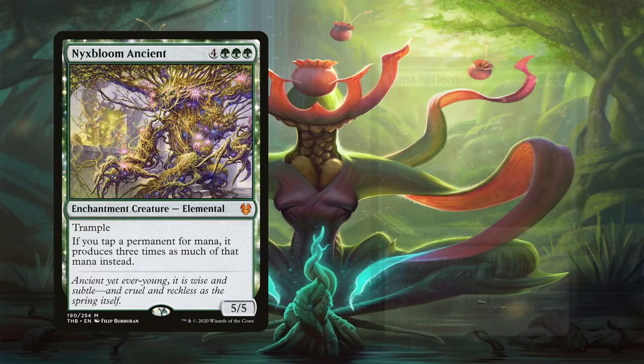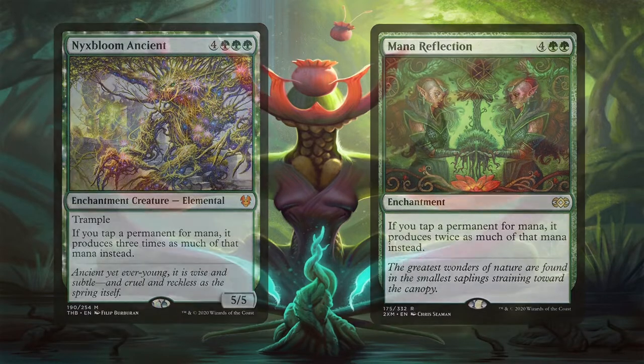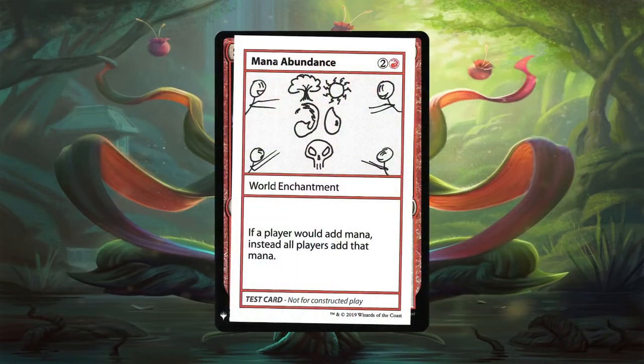You can also use Mana Reflection instead since it's an enchantment and harder to get rid of than a creature. But for one more mana you get a huge beater that can also heal combat damage or be used to block, and it generates way more mana. So it's definitely a meta call, but I prefer Nyxbloom Ancient. Unfortunately, the deck can't run Mana Abundance since it's not legal in constructed formats. With Yurlok in play, every time we generate mana or anyone else does, our opponents generate the same amount of mana — and if they can't use it, they get severely mana burned.